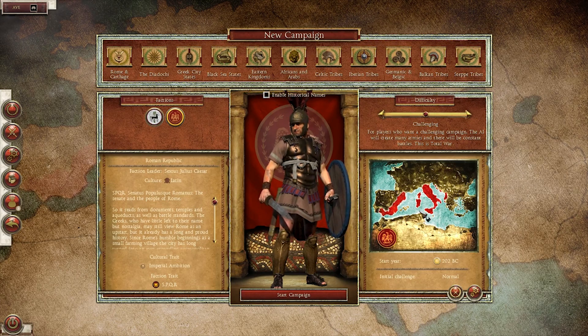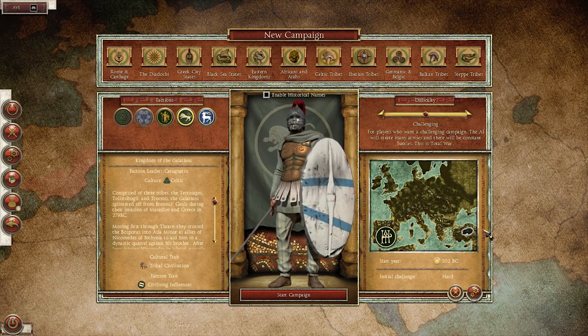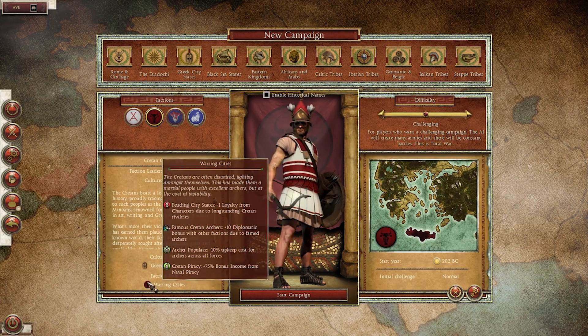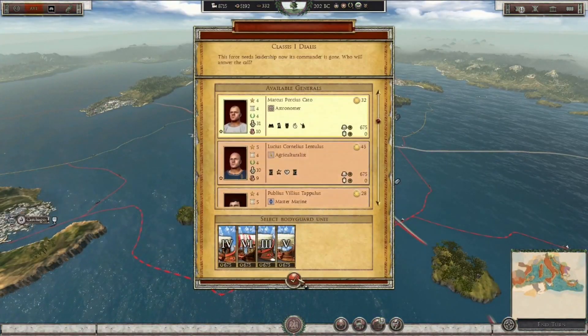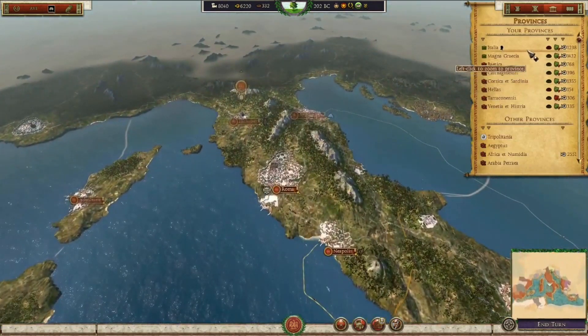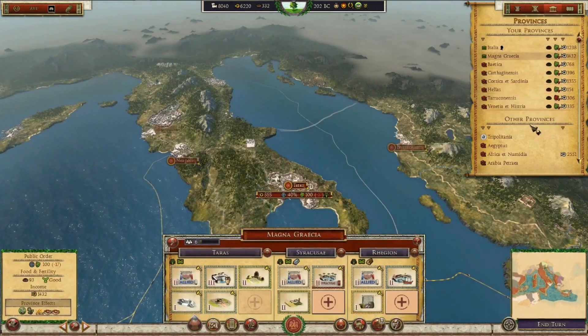It comes with 45 playable factions, all divided into subgroups of cultures and geographical areas such as the successor states, the Greek kingdoms, or the African and Arab tribes, all with historical accuracy at its heart. So there are fleshed-out building trees, more varied and unique units for each faction, brilliant area of recruitment options, and a diverse set of cultures that mesh and mix with each other depending on the region.